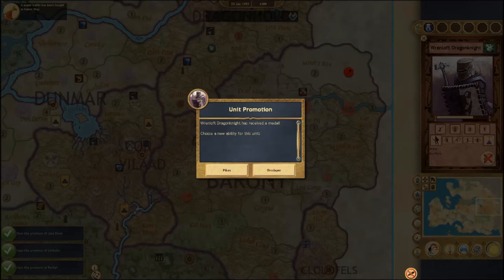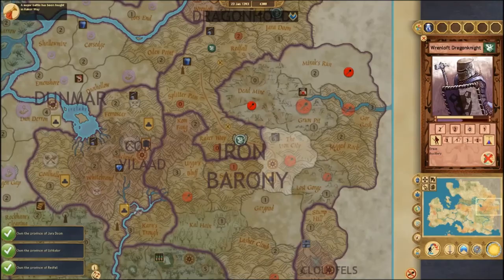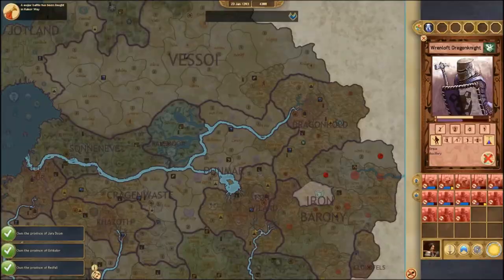I'm going to take Valor — I'm just a Valor kind of guy. We also got a unit promotion for one of our Dragon Knights, so we can increase one of their abilities. I'm going to pick the Orc Slayer ability — when we get into battle with Orcs we get a plus-two attack bonus. Since we're in Orcish territory in the Iron Barony anyway, that seems like a great skill.